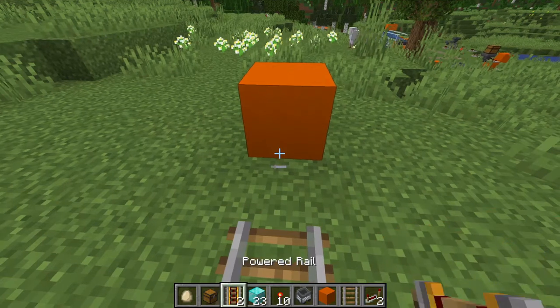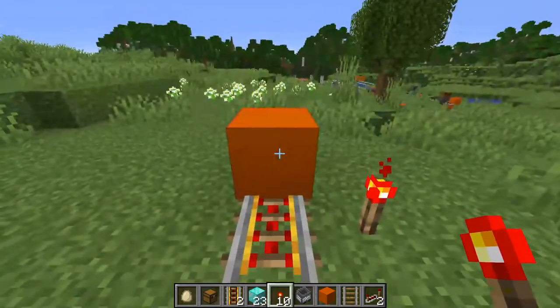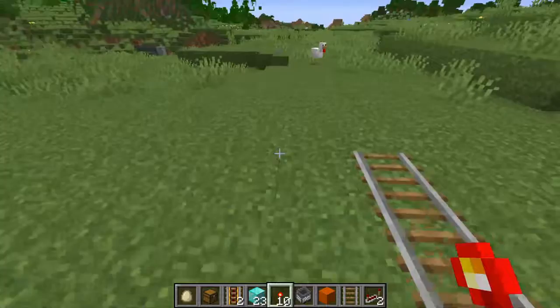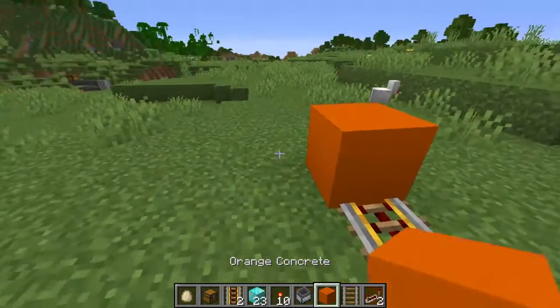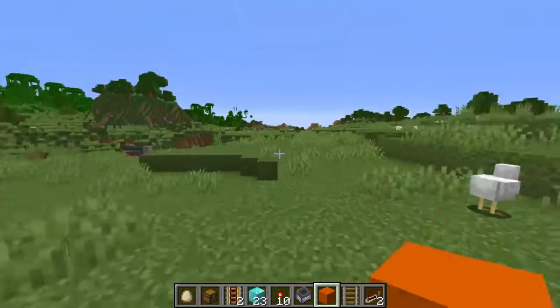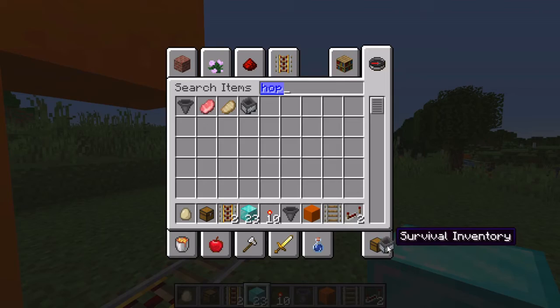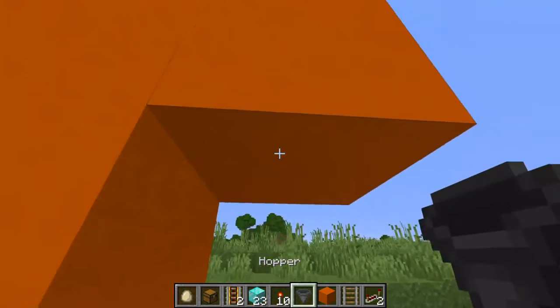I'm going to power this one, which means that a cart will return. I place another powered rail here and I'm not going to power it, and I'm going to do some building.